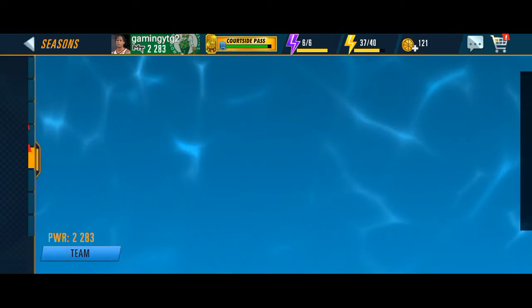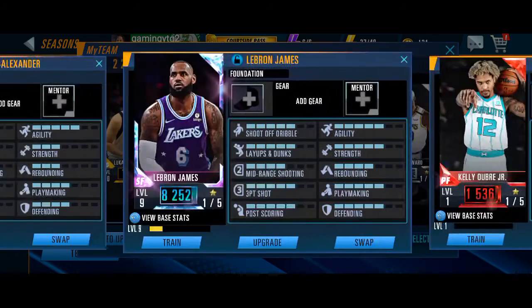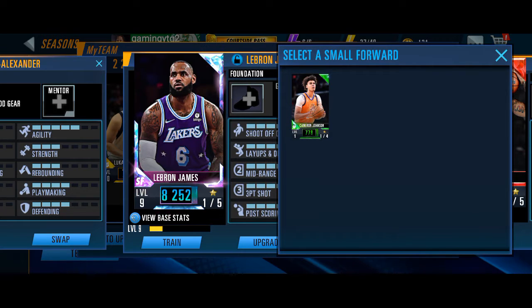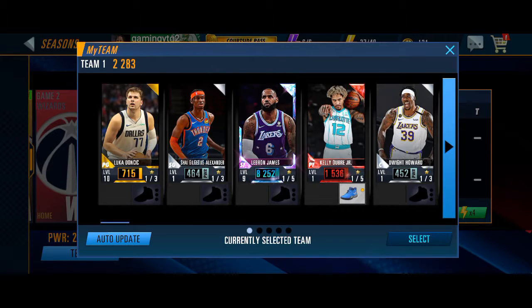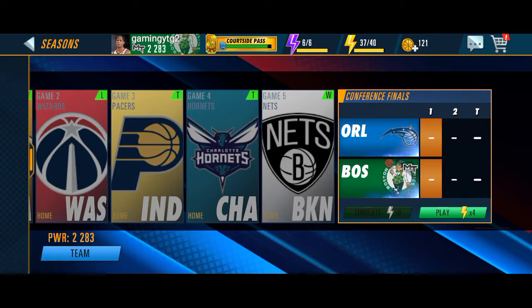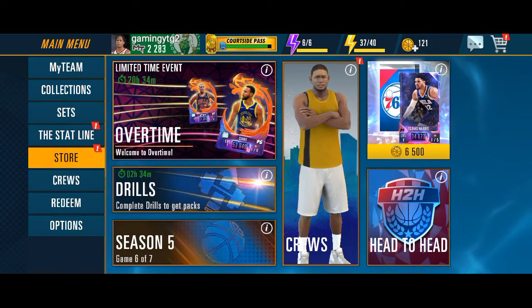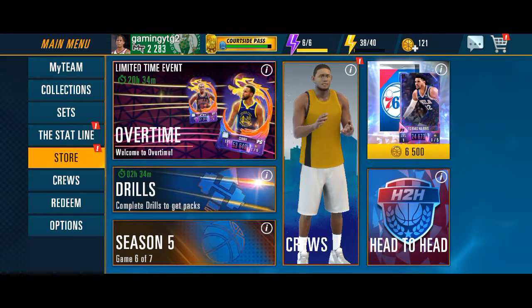Let me go to my season and open my team. Here you can see the middle player, known as small forward — this small forward player LeBron James, who is about 7000 power. I have upgraded this player so it is now 8000 plus power. You will get a player with 7500 plus power.